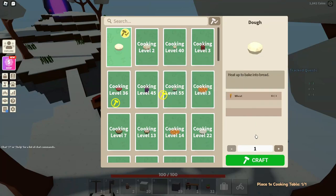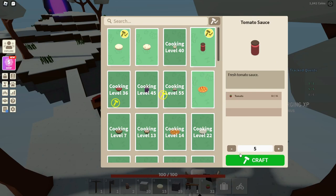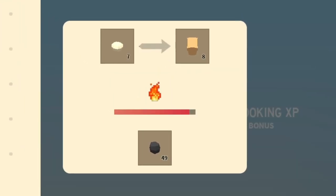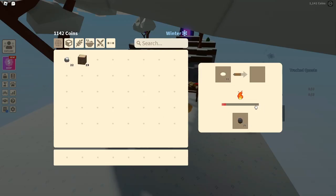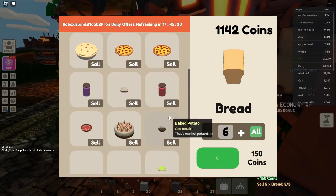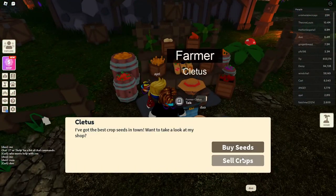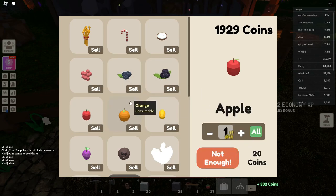We need to craft five dough, then five tomato sauces. Now we need to go ahead and cook this dough. We need one more bread and then we can sell these to the baker. We've completed the quest. Let's sell all of our wheat, berries, and tomatoes to Farmacletus.